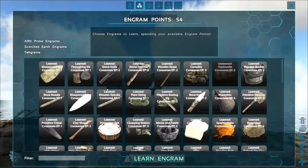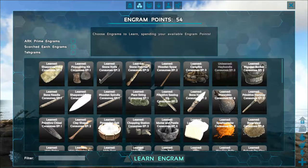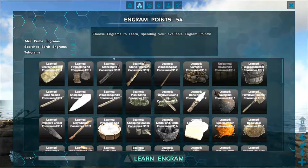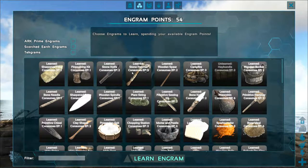That brings us back to the engram. The first things you want to learn are sharpened flint, stone knife, hatchet, spear. Then go back and learn the fireplace.